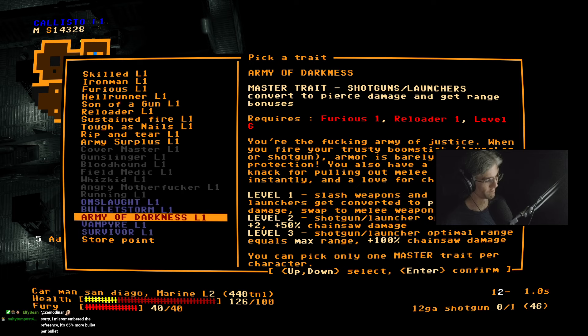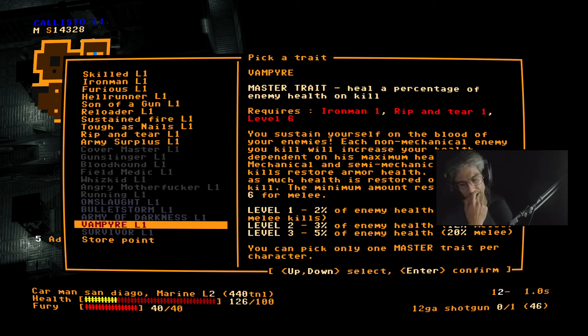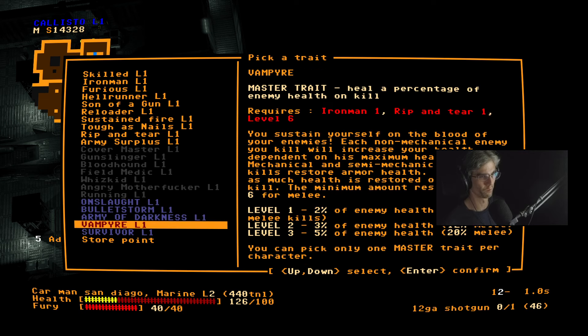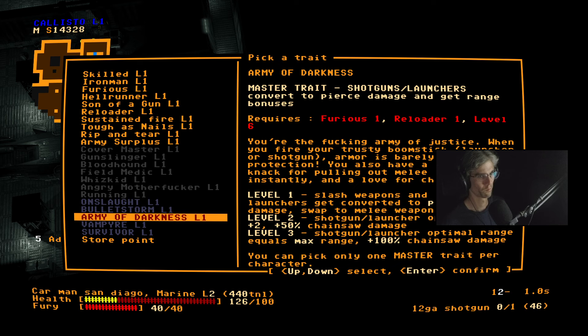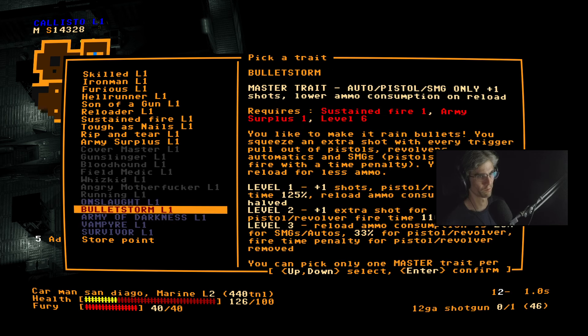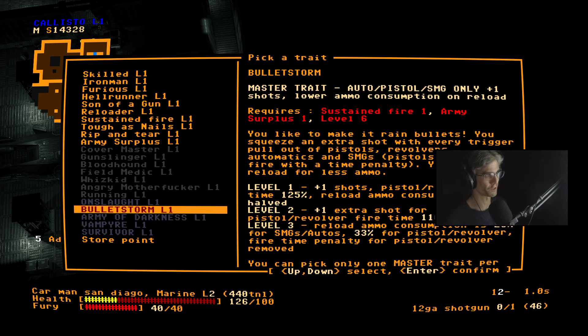65% more bullet per bullet — I know what you're referencing, but we can work towards Army of Darkness. Although I think I may have just broken it — no, okay. There's a pretty good chance I'd jump to something else. We'll see — it depends on what guns we get. In order to level up Army of Darkness I need Furious and Reloader, so let's start off with Reloader.